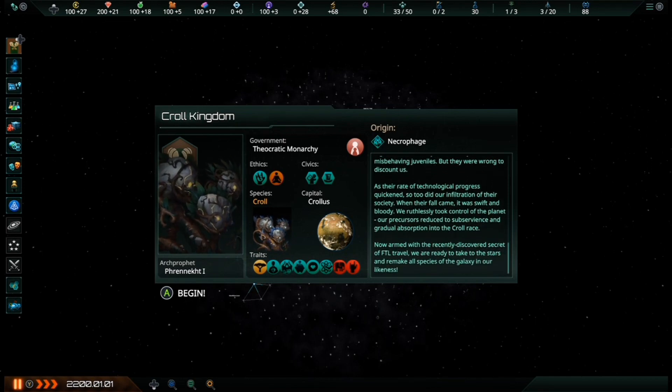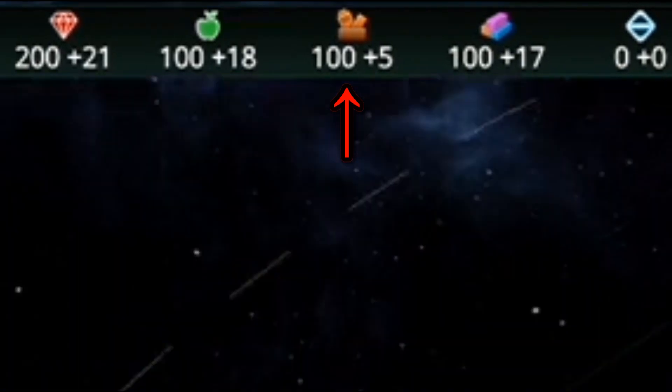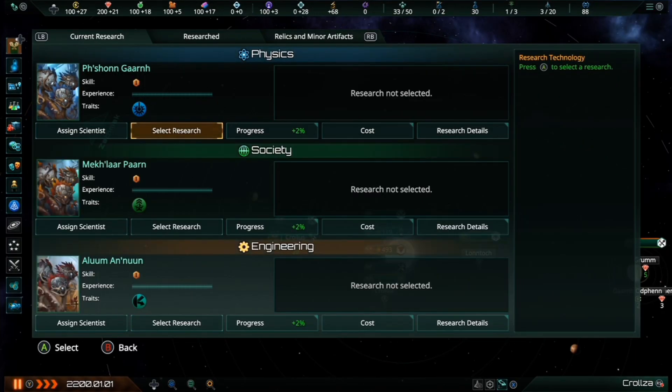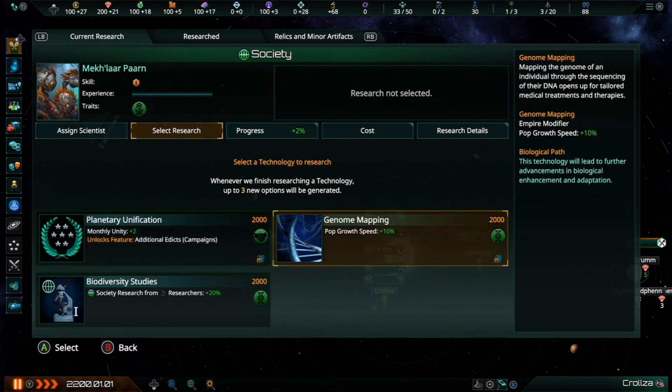Consumer Goods, or CGs for short, are represented by the orange symbol of goodies in a basket. You can check at any time your current stockpile of Consumer Goods as well as your empire's monthly production by looking at the resource bar on the top of the screen. If food represents the nutrient pace your population needs for basic survival, then Consumer Goods can be best described as the fast food burgers and legalized narcotics your population desires to stay happy.